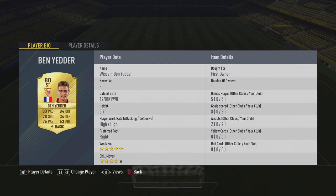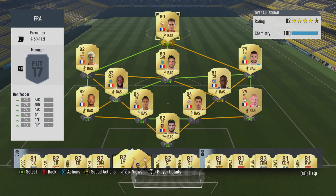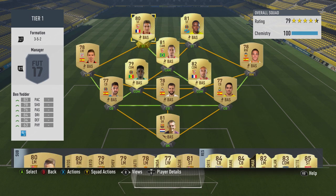Ben Yedder was such a gem in FIFA 16 that I knew I had to try him out early doors in FIFA 17 to see if he's still got it, and I'm pleased to report it seems as though he has. I've got a couple of squad options for you guys today — the first being a French team in a 4-2-3-1 second variant formation, which appears to be very strong this year. The squad I actually used him in was a very cheap, budget 3-5-2 La Liga team featuring players such as Gansou at CAM and Bakambu up front.